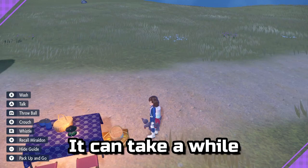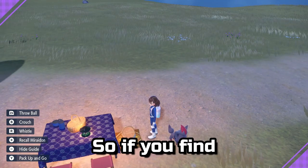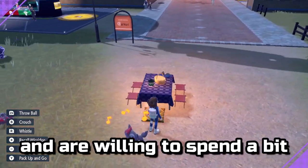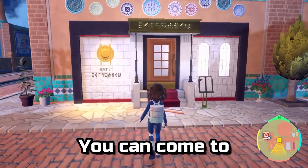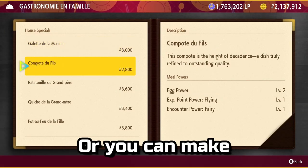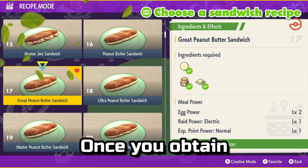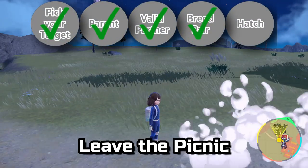It can take a while for Pokémon to give eggs without the use of egg power, so if you find it's not giving you one and are willing to spend a bit, you can come to this restaurant in Alfonata to buy egg power. Or you can make your own egg power using this sandwich. Once you obtain the number of eggs you want, leave the picnic.